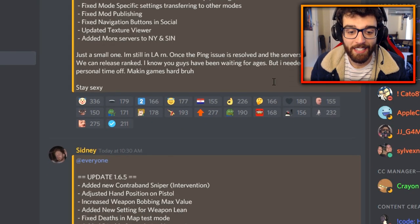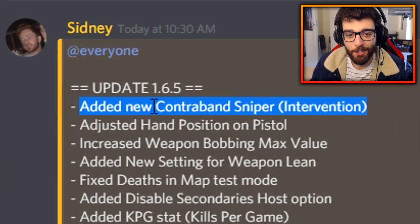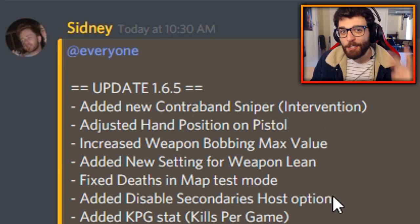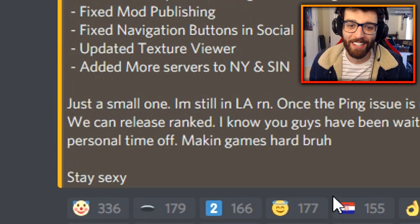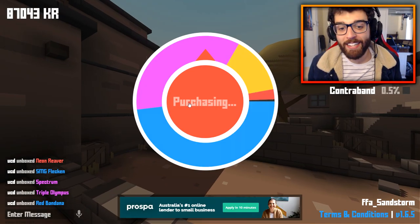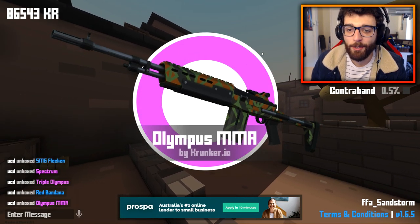If you guys didn't believe me that the contraband sniper is now in the game, as you can see here — added new contraband sniper intervention. Sydney's in LA and he dropped two updates in one day, what a mad lad. It's confirmed, it's in the game, we're going to try to pull it. Continuing on doing more of these heroic spins, 500 apiece — not that bad.